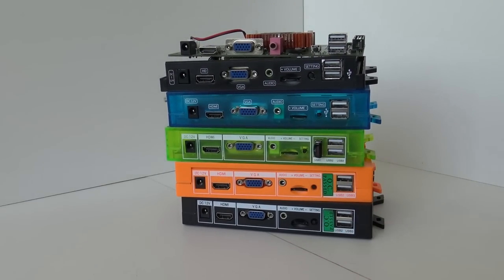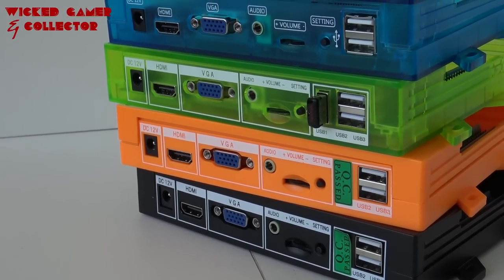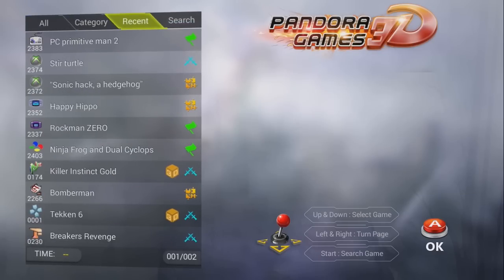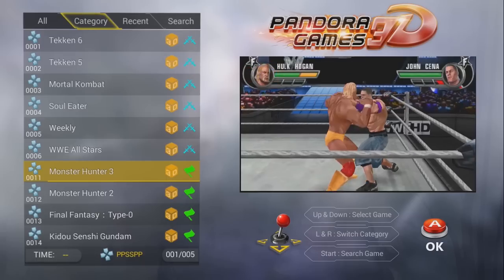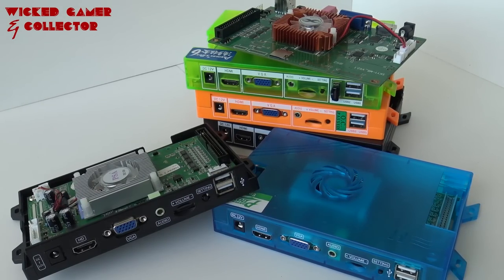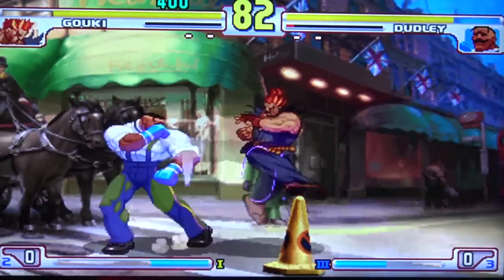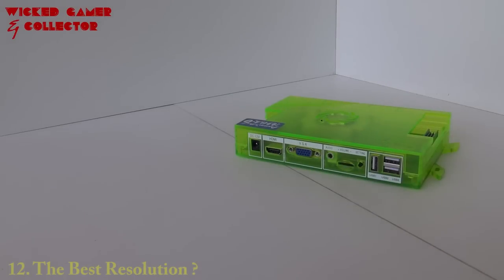Which version has the best software? It's hard to know exactly which emulators are running in the background. Looking at the Pandora Game 3D, the latest version, they're using much better emulators — sound issues are gone or not noticeable anymore. The older versions like Pandora Key 4, 5, 6 still use old emulators with missing sound effects, screen tearing, and other issues. For the best software, buy the latest version — the Pandora Game 3D.